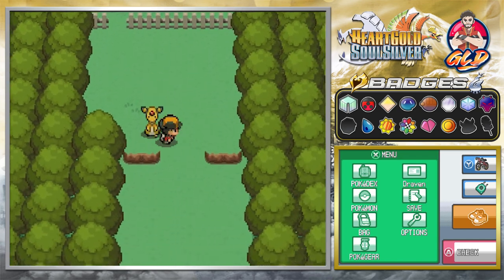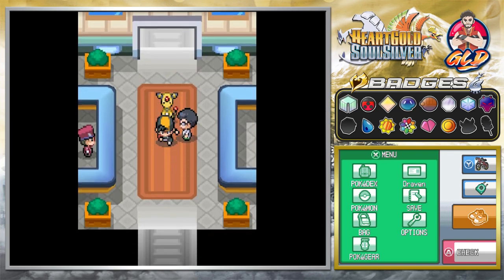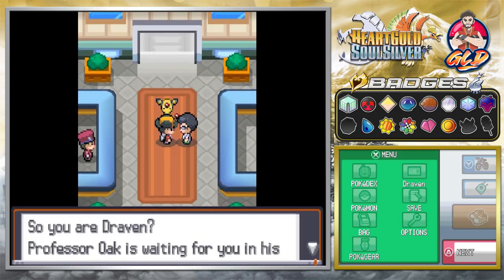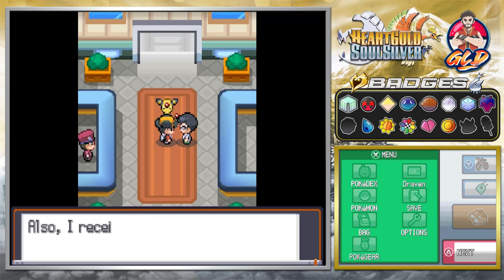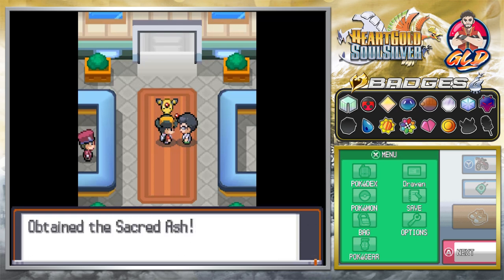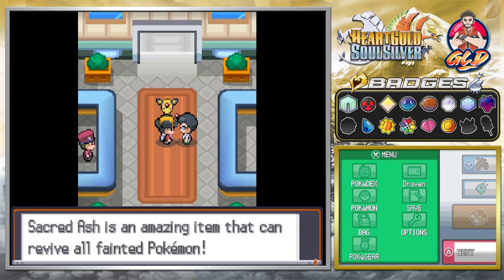Our repellent has worn off. Now if you go towards this entrance, this person is going to say: 'So you're Draven — Professor Oak is waiting for you in his Pokemon Lab. Also, I received this from him, he wants you to have this.' We get ourselves a Sacred Ash — that's our second one. The Sacred Ash is an amazing item that can revive all fainted Pokemon.